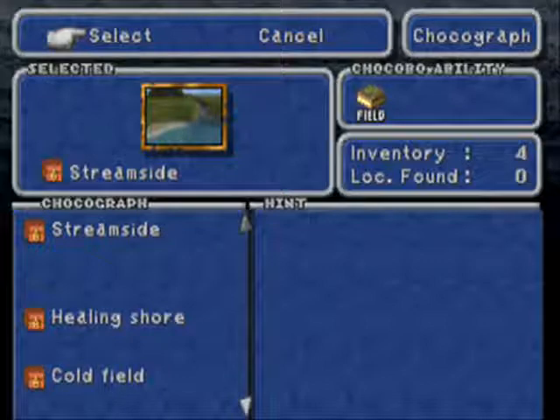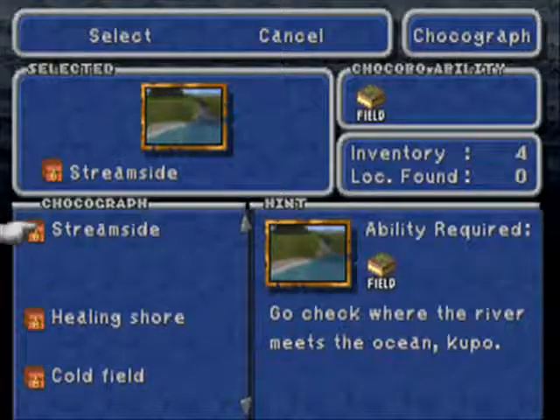What I got was Chocographs. If you encounter the stone with patterns in the Chocobo minigame — the hot and cold game — they mean Chocograph. Basically, it's like certain spots on the world map where you can dig, just like Chocobo hot and cold, and you can find stuff.